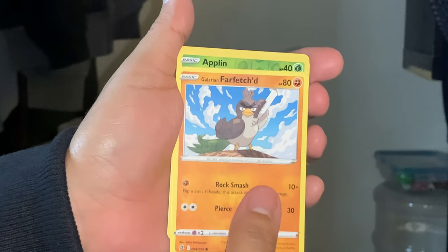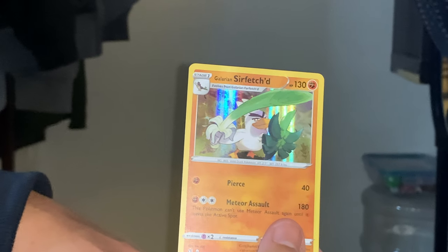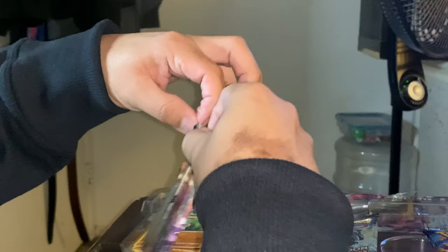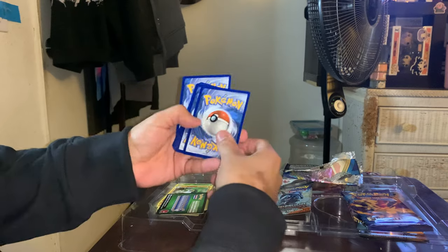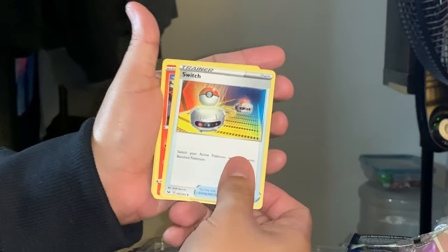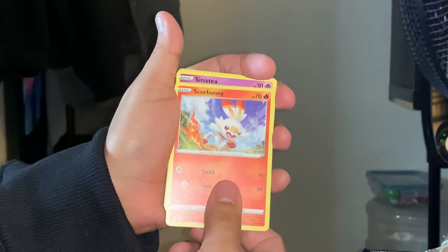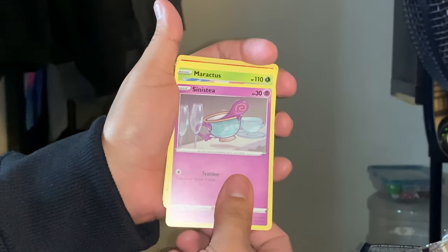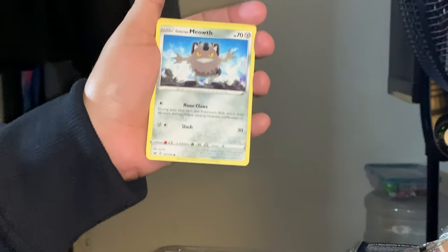We got Phantump — kind of looks like a Walmart Rayquaza — and a Galarian Farfetch'd, a reverse holo Applin, and a Galarian Sirfetch'd, which is Farfetch'd's evolution. Really weird that they barely gave him an evolution. That's one pack done, a couple more to go. We got another dark type energy, a trainer Switch card, Energy Retrieval, and Squirtle — that's his name, I couldn't think of it earlier. And Sneasel, Maractus — this cactus Pokemon.